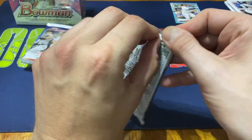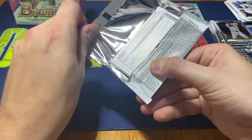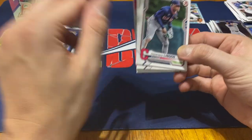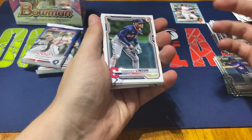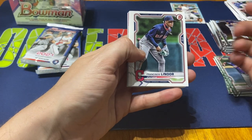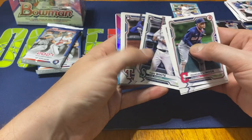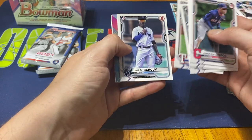Not too bad. Definitely would love to be able to at least pull a Martin or a Jordan. Sabato pulls are pretty frequent with me. Lindor, Martinez, Hayes, Evan White, Leody Taveras, and Jazz Chisholm.